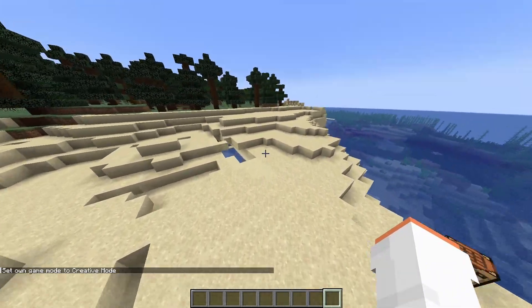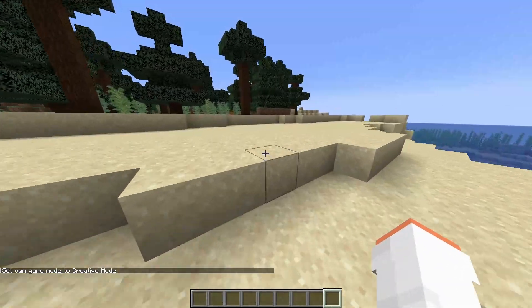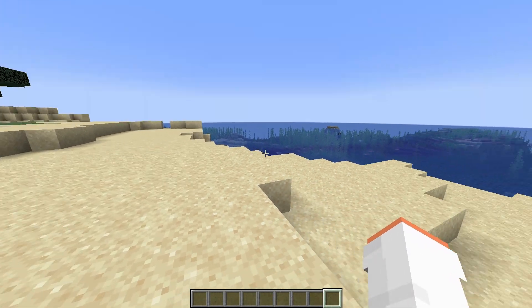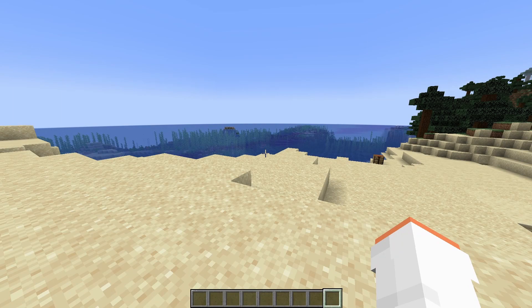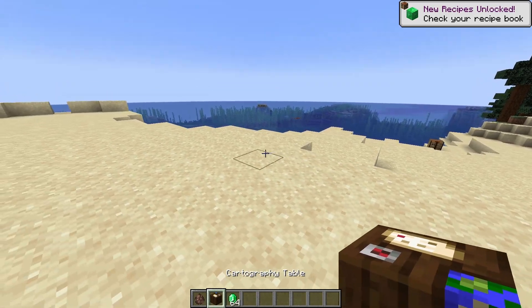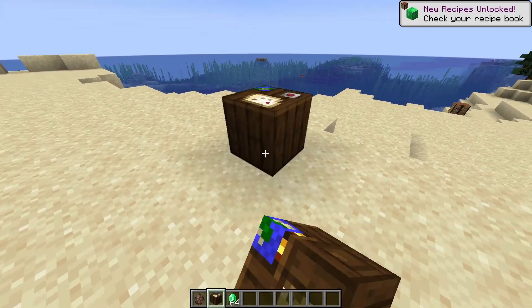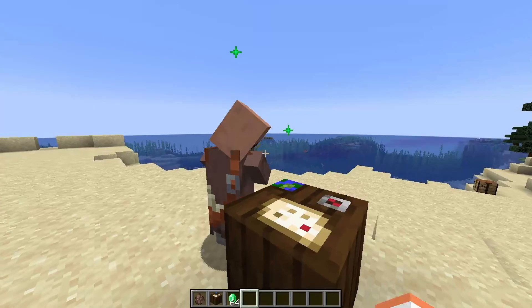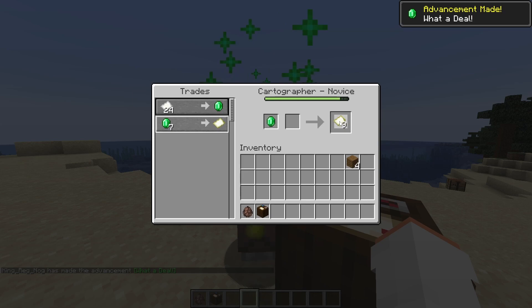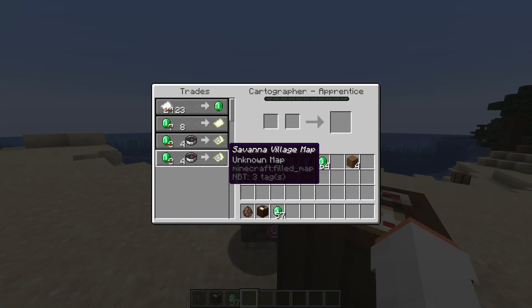The cartographer has some new changes to do with the rebalancing of villager trading, and I think those are overall good. To get a cartographer villager, all you need is a cartography table and a villager. As you can see, he takes the job and we're just going to buy a couple of things to level them up so I can show you this.